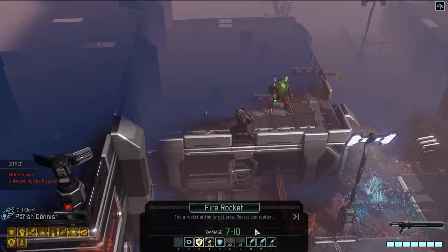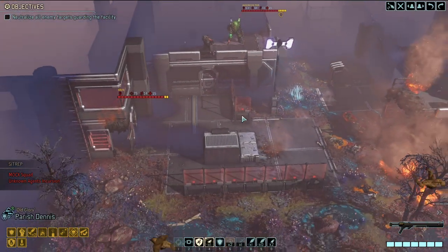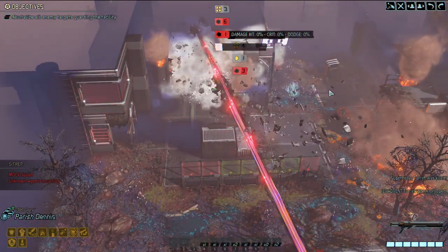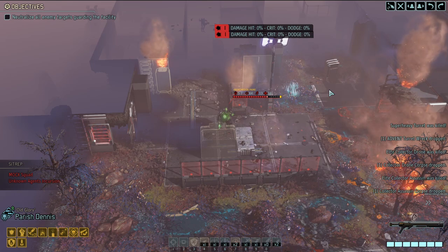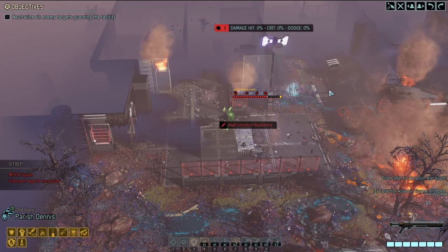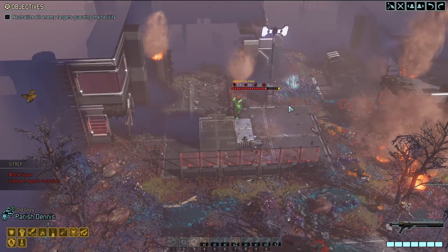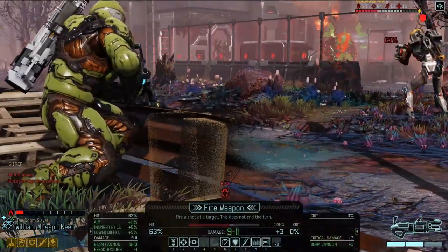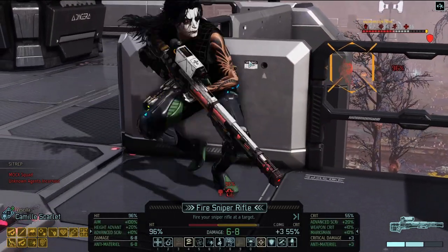What about the other rocket - seven to ten, seven to ten, same amount of damage. Go ahead and use this one. He's got resilience so he took some damage. The turret's down, the Collector Drone is down, the Collector Assassin is down. The Andromedon has moved - remember that he gets to attack every time he gets hit, so we need to take that into account.